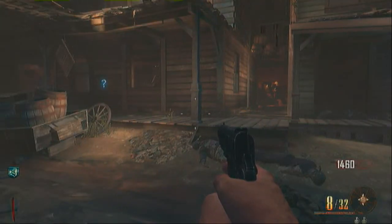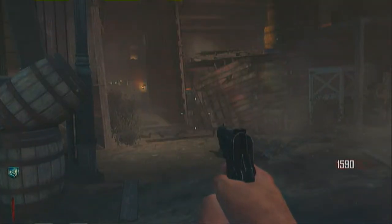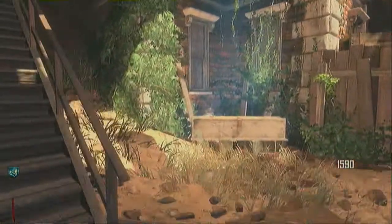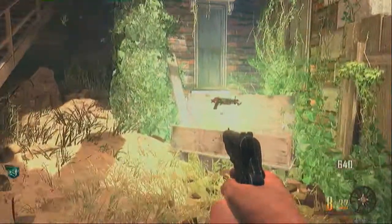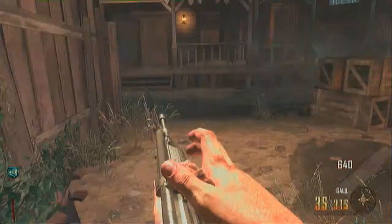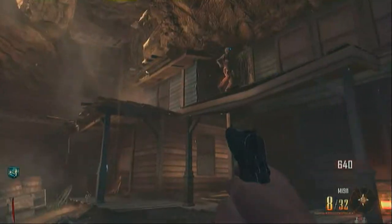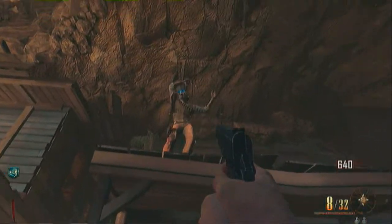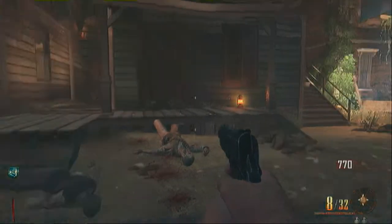The next thing is you want to get the booze from the saloon unless it's already spawned in the cell, in which case you can just easily get it. I'm going to do it the cheap way - instead of spending 1250 points on the main door to the saloon, if you go around the back and use the little passageway in the barn, you can open it for 750, saving 500 points.